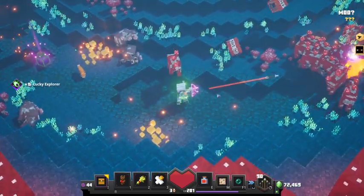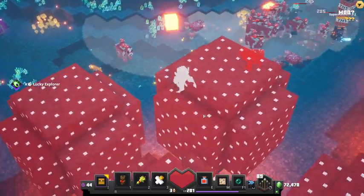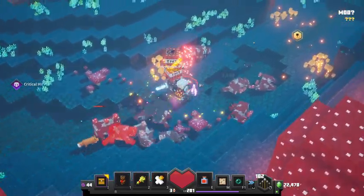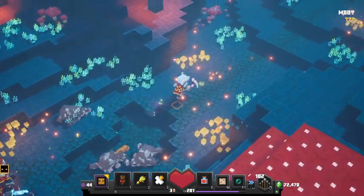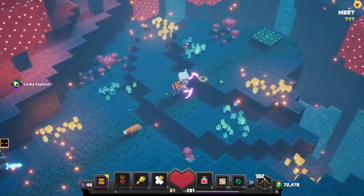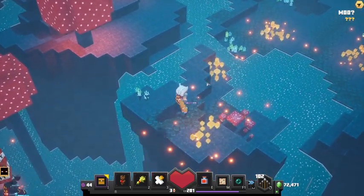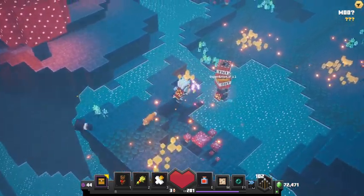I got TNT. Let's throw this TNT and blow up some cows. Oh, I didn't even get them all, I just damaged them. Oh, there's a boss? I didn't realize there was a boss. I forgot. It's okay, I think we'll handle the boss without the TNT. It'll be fine. All right, let's go.